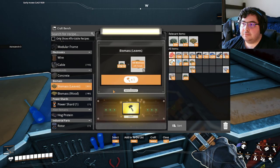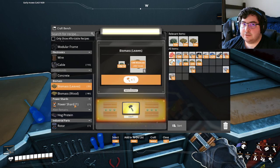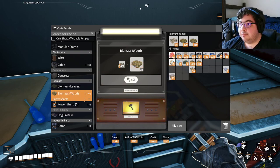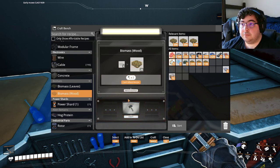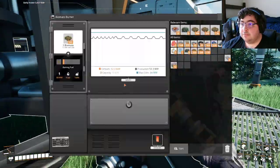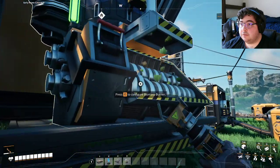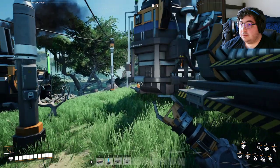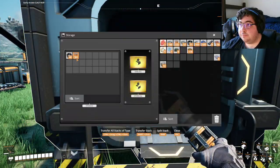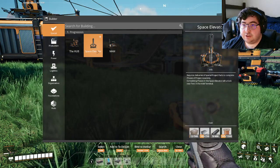I wonder — what's a power shard do though? I need to find in my codex what a power shard is and what it does. A little bit of power stuff, but how long will it power things is the question. Okay, there we go — that's enough to top off all of my machines, which are burning excessive amounts. Space elevator takes a ton of resources.